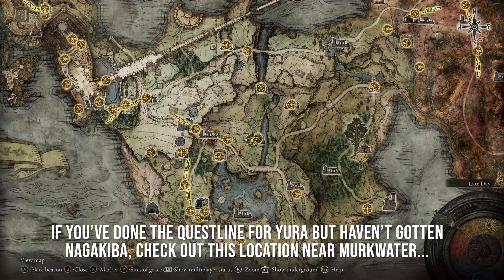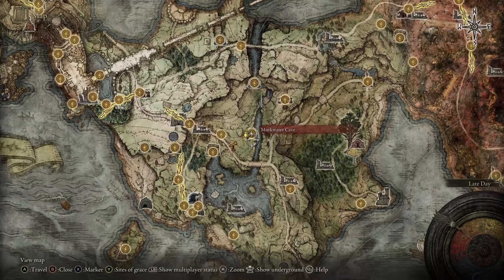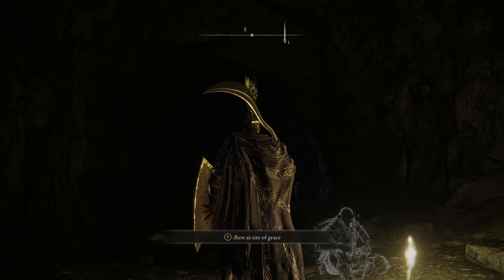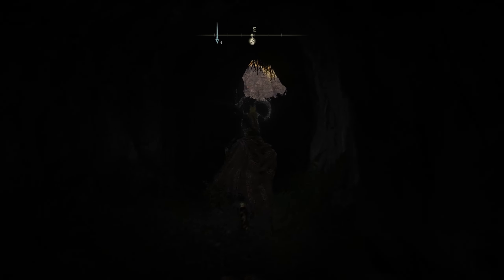Greetings ladies and gentlemen, got a quick video here showing you how to get the Nagakiba weapon if you actually haven't been able to find it from Yura himself, or if for some reason Yura hasn't appeared for you like he has for me while doing his quest line.